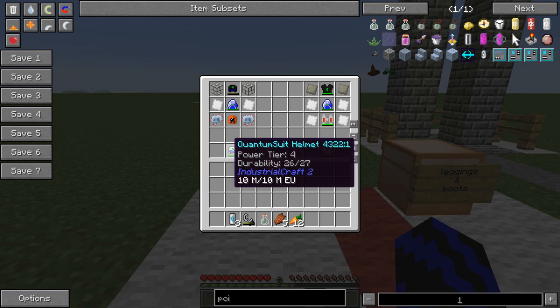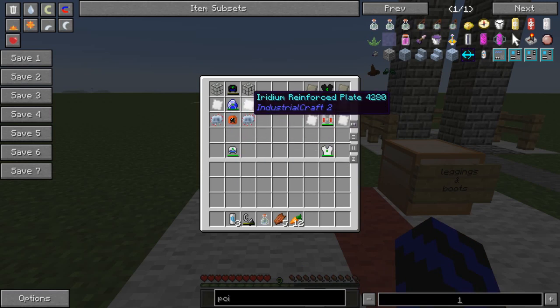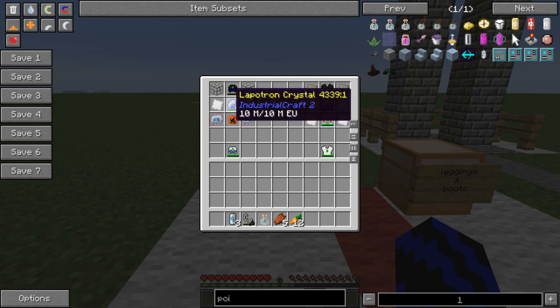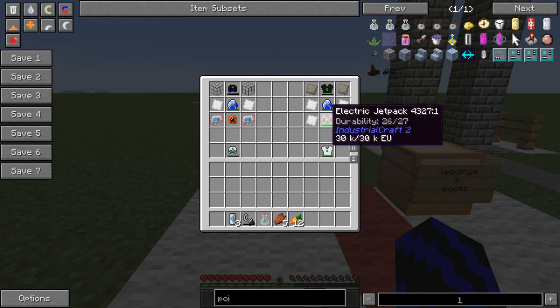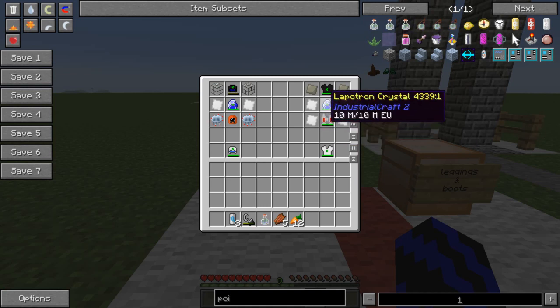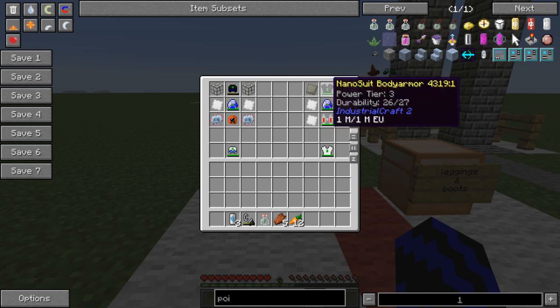For the helmet, you are going to need a scuba helmet, two advanced circuits, two iridium reinforced plates, two reinforced glass, a nano suit helmet, and a lapiston crystal. For the body armour, you are going to need an electric jet pack, four iridium reinforced plates, a lapiston crystal, two advanced alloy, and a nano suit body armour.